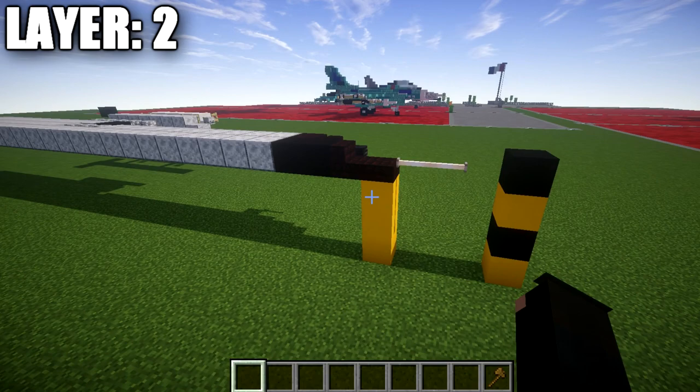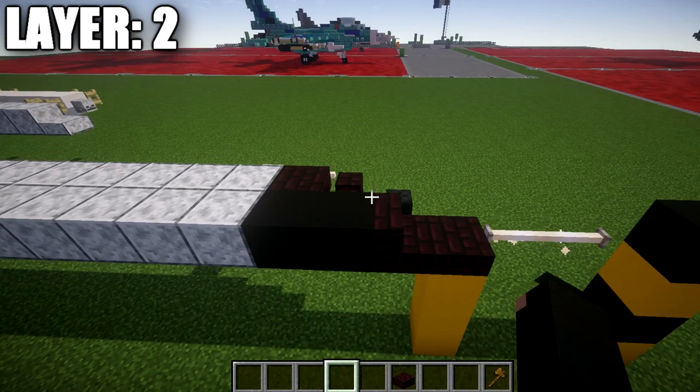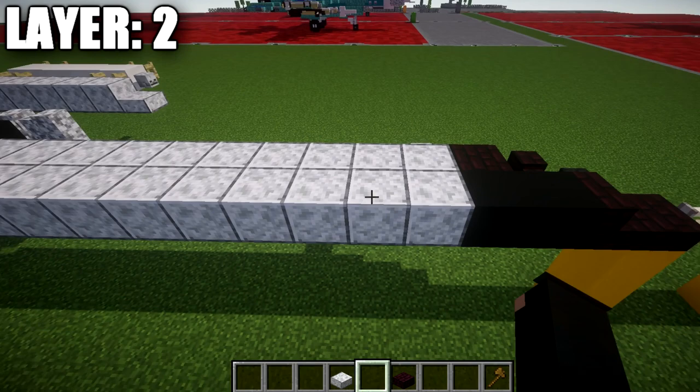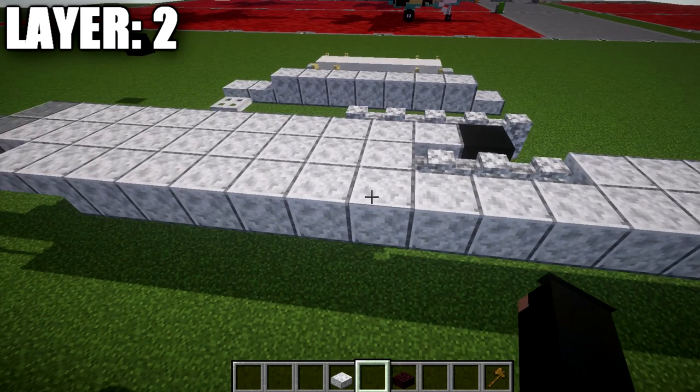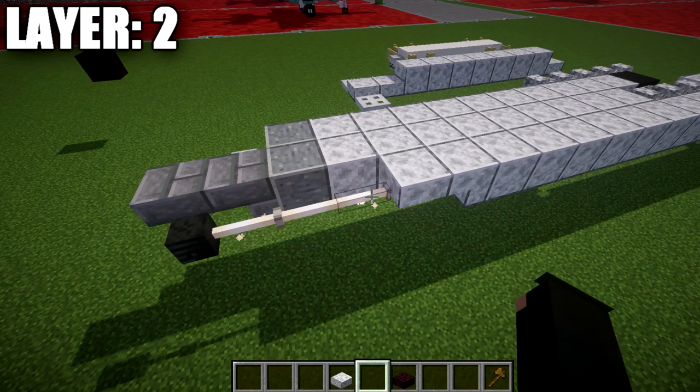For the front, place down a nether brick slab followed by two end rods coming off it. Going back from the slab, place a nether brick stair and then two black concrete blocks. Switch to polished diorite blocks and place down 19 full blocks back, followed by a polished diorite upside-down stair and a polished diorite top slab. Coming off that, place three end rods back and then a wither skeleton skull on the last end rod — that forms the center line of your aircraft.